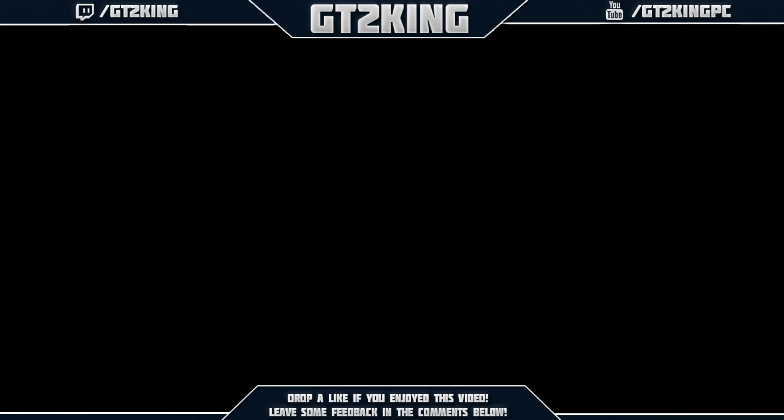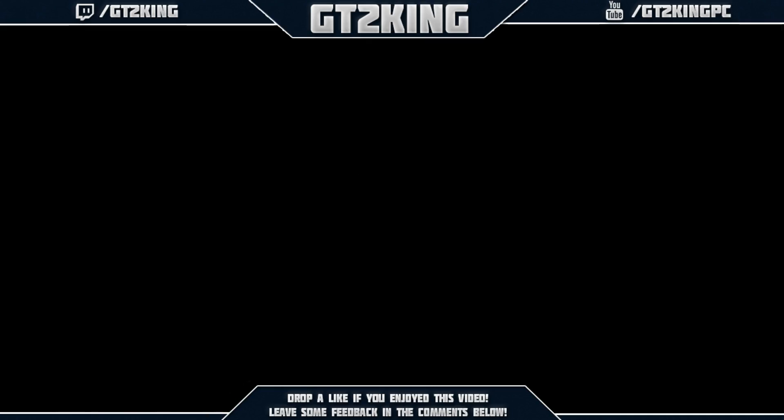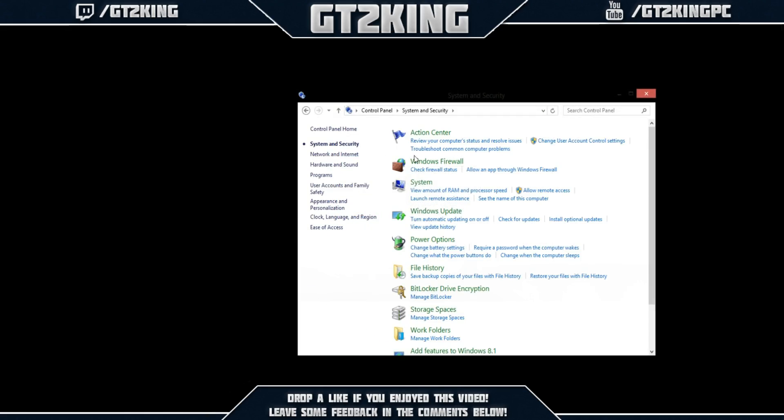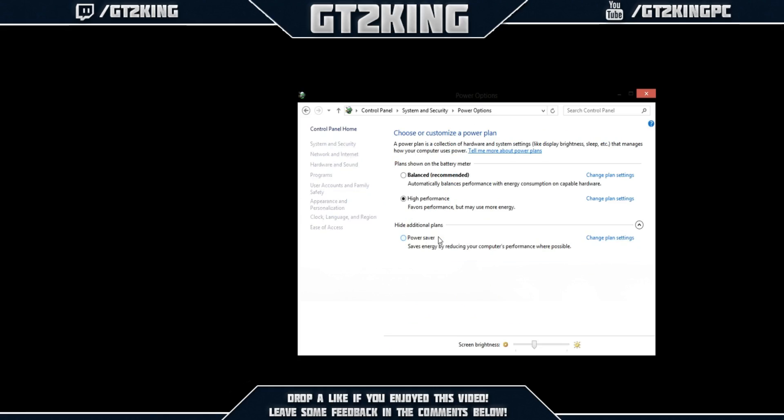The next tips are in your computer itself. The first thing you'd want to do is right-click on the Windows icon and go to Control Panel. Then go to Power Options and select High Performance. This applies for both laptops and PCs. It helps boost the processing power.